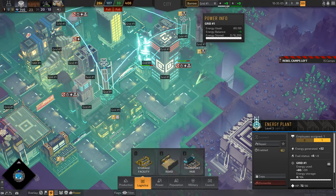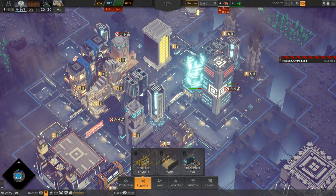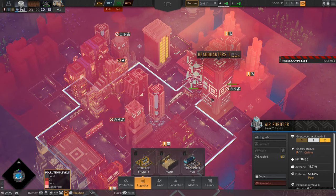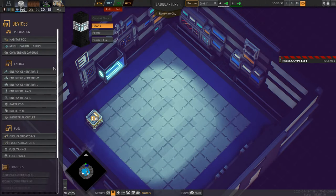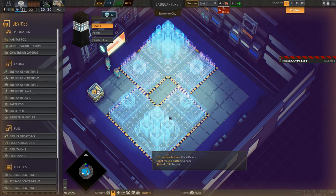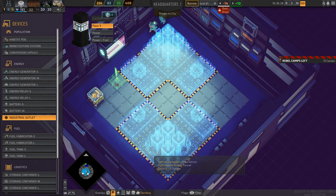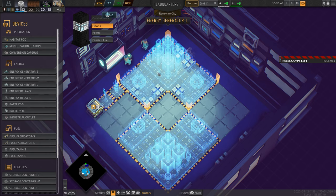I'm draining batteries even though all my turrets are offline, because I'm spending a lot of energy on the air purifier. To deal with this, and since I have plenty of fuel, I'm going to upgrade floor 3 of my HQ with more large generators, along with an industrial output and an energy relay. These buildings will provide the necessary energy by spending the extra fuel I have.